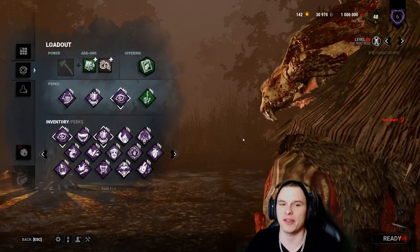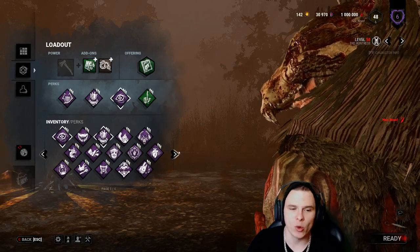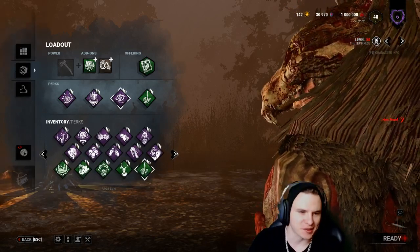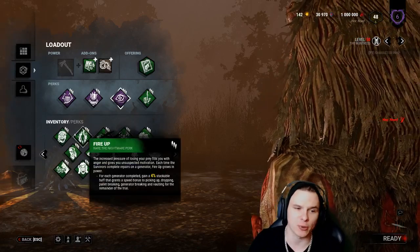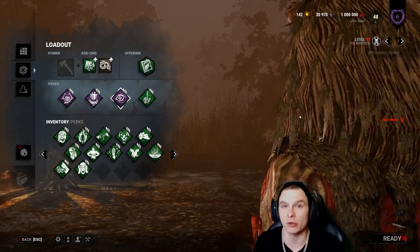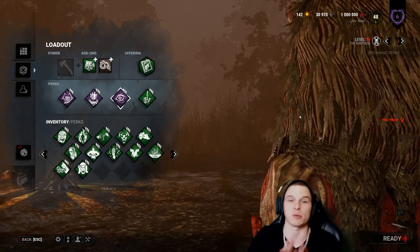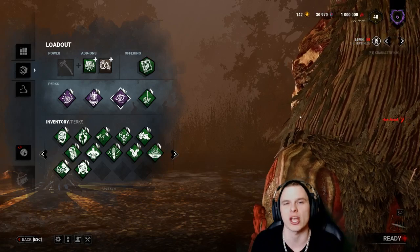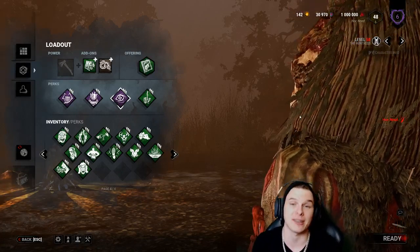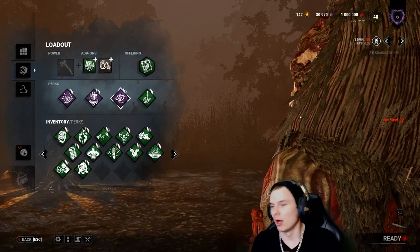There's nothing worse than a Huntress hitting you with a throwing axe and then M1-ing you when you can't Dead Hard because you're exhausted. On the Asylum I'd be comfortable with this build on both sides of the map. Whether going to the Nurse's map or the chapel, I wouldn't change much. The Asylum is shaped like a big circle in terms of generator placement, while Father's Chapel is like a box with one generator far away. This is the best build to guarantee a 4K.